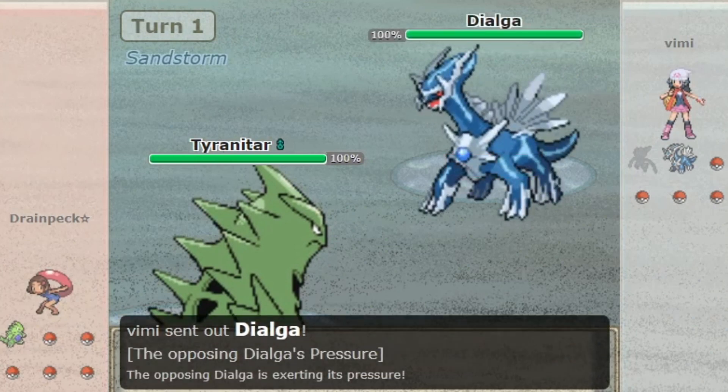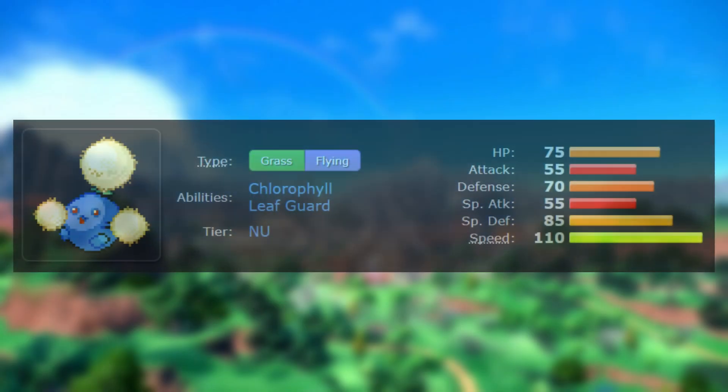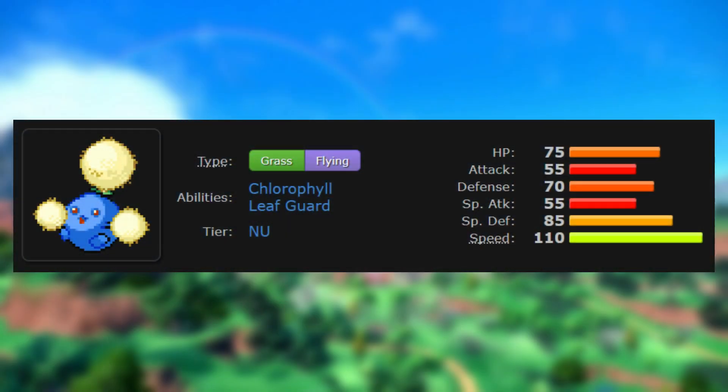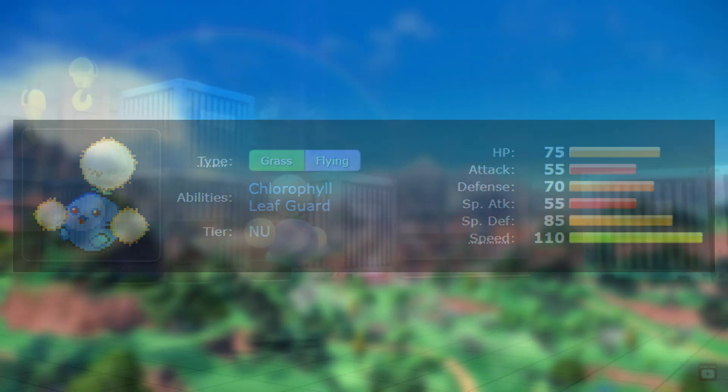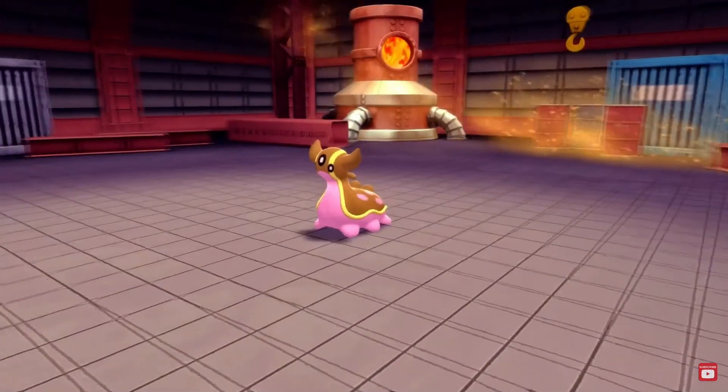So what was Jumpluff's niche in Gen 4 Ubers? Jumpluff's stats are very bad. It does have a very nice 110 base Speed stat, but that's really it. It really has nothing else going for it, as both its offenses and bulk are very lacking. However, Jumpluff only needs speed for it to find a niche in the Gen 4 Ubers tier.